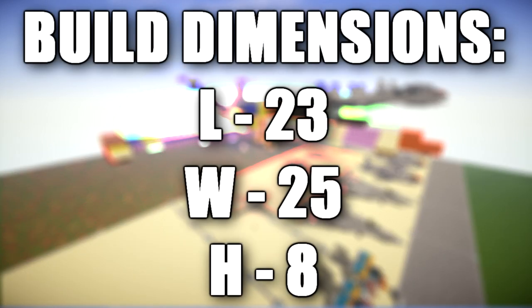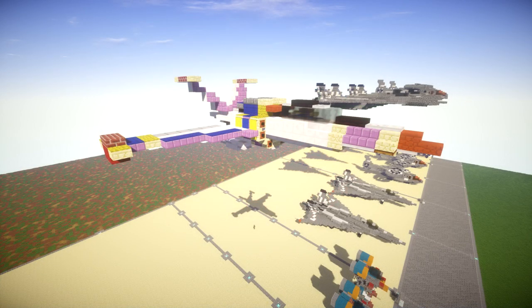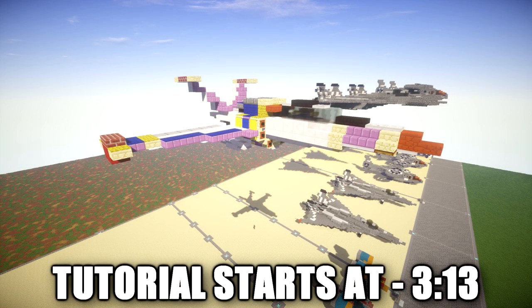This tutorial will be covering the Sonic X Hyper Tornado. The Hyper Tornado is a transformation of Tails' Tornado 2 biplane in Sonic X. It's a secretly upgraded plane for Tails as a farewell gift to him. The plane is somewhat faster than the X Tornado but about the same size. As seen in its first appearance when Tails was attacking the Grand Egg Imperial,